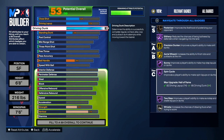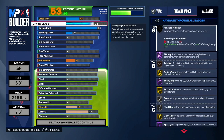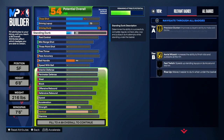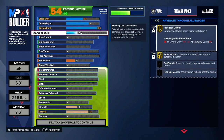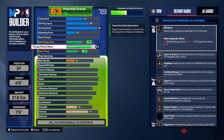We also get Aerial Wizard on gold, Spin Cycle on hall of fame — Spin Cycle is a very good badge, 2K did their thing with it. We're also able to get Posterizer on gold once we upgrade vertical. Next is our driving layup — put that up 1 to have a 75 driving layup. For the three-pointer, you guys want to max it out and have a 78 three-pointer so you can shoot very consistently.